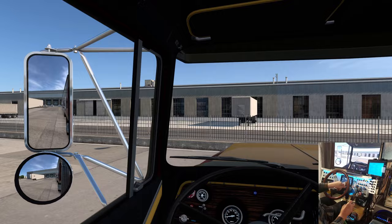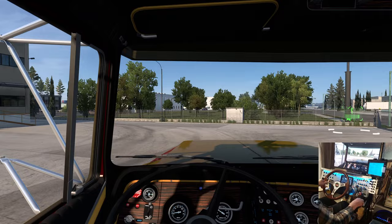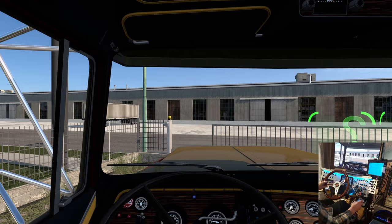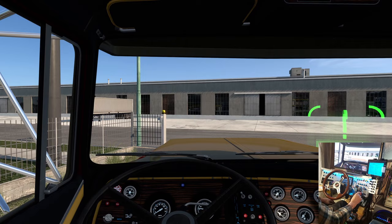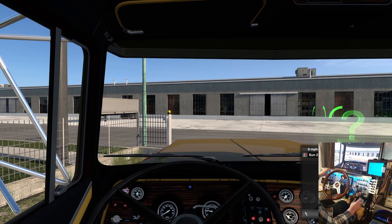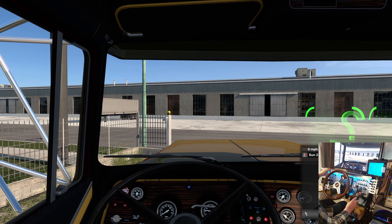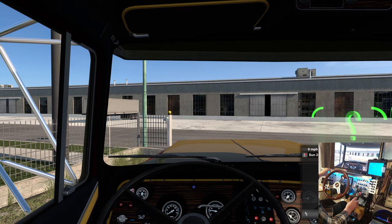It's a '32 deuce five-window highboy — '32 deuce, so that's redundant — it's a '32 five-window coupe. I don't have a GPS going, how did that happen? I thought I put one in. Let me take a quick peek at the map — I don't have the mod in. I gotta go right, find my way out of here.